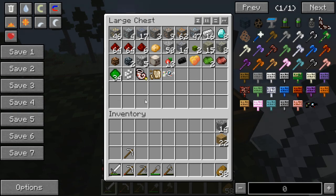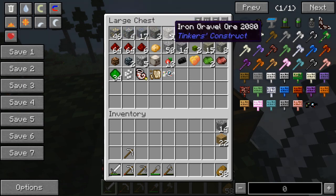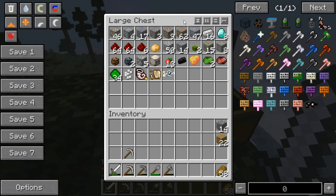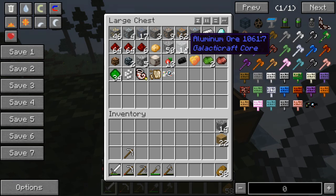We have so much good stuff: 46 gold ore, four silver ore — that's not so much — 17 lead ore, three iron ore, nine iron gravel ore, 62 copper ore, 47 tin, some iron, a couple diamonds, a lot of redstone. We even got a potato from a zombie.